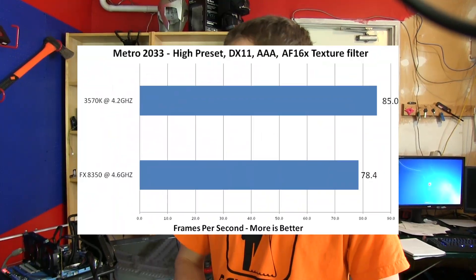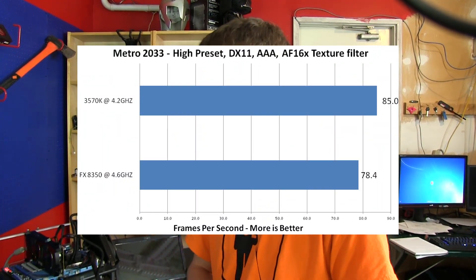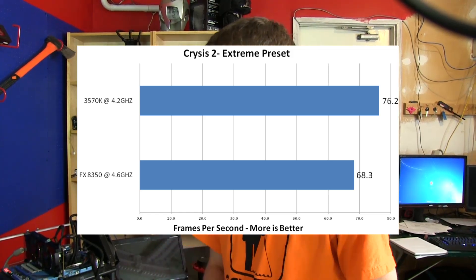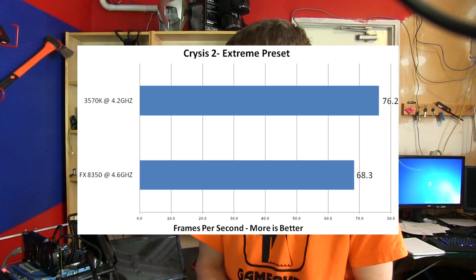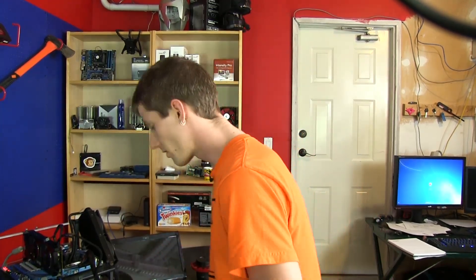Metro 2033 was another 3570K win, though it looks a little bigger than it actually was because the minimum frames were very similar in this game — and minimum frames represent more of a playability difference than average FPS for most gamers. Crysis 2 wraps things up as another clear win for the 3570K, with 76 versus 68 FPS and a minimum that's about 10 frames per second higher.